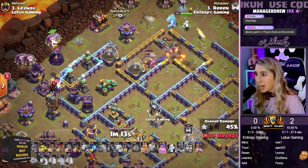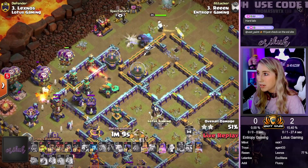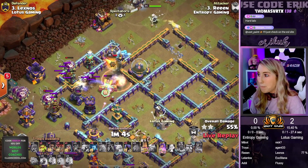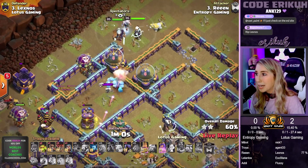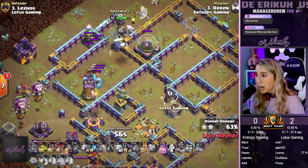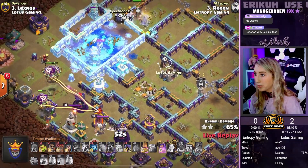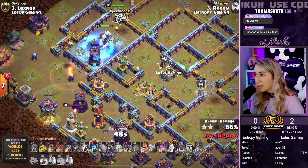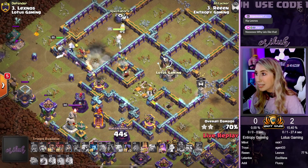We need this one E-Titan to come in and help out with the Skellies. We have the Ice Golem being sent in, distracting those Expos. Dragon Rider coming in as well. Sprinkling a couple more Loons on the outside to pick up that Archer Tower. Now we just have to deal with this Multi-Inferno on those Expos. King still has the ability. Queen still has hers. We're picking off the Builder Hut. King's pulling up for the Expo — we're popping his ability and he's just going to plow through with a bunch of Skellies appearing.